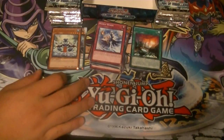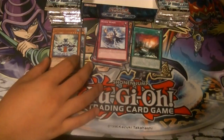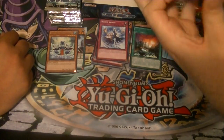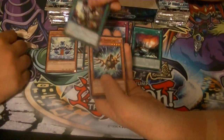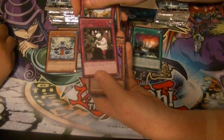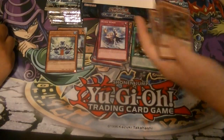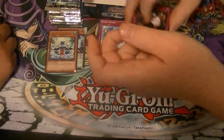How come we only got that one? Because they're kind of doing it the same way they did the Monarchs — one set at a time. A few months later, here's our second Monarch. Mini Monarch. The Pitch. Jabouk. And a Super Rare Red-Eyes Archfiend of Lightning.